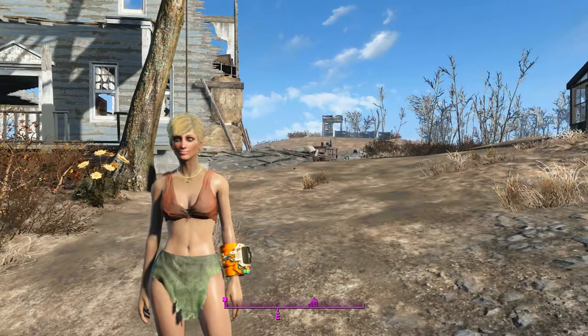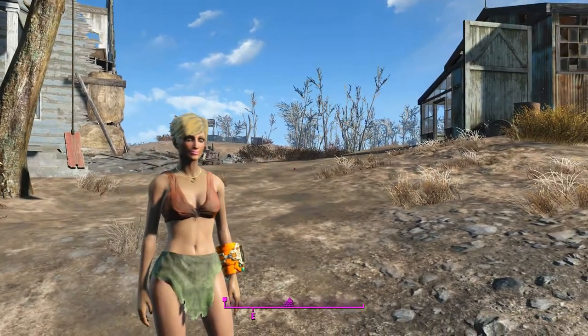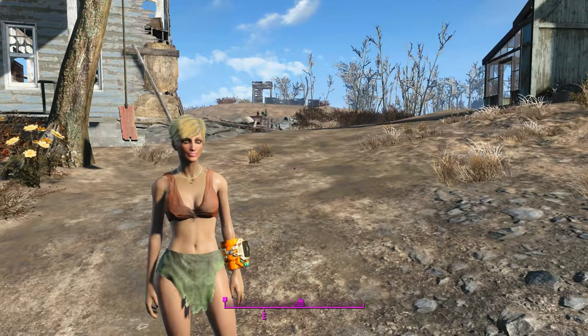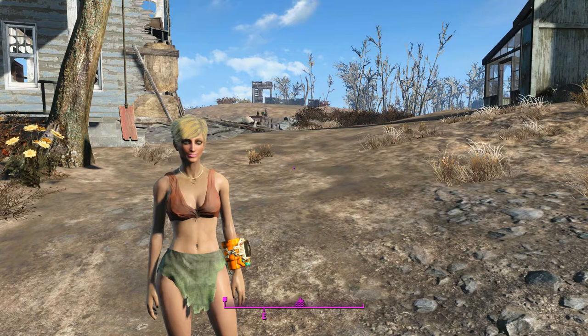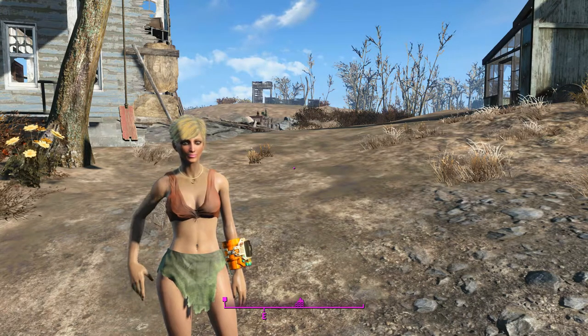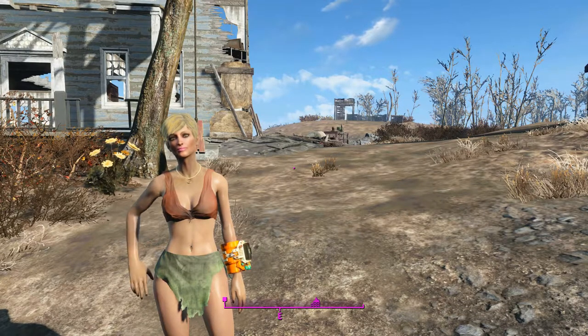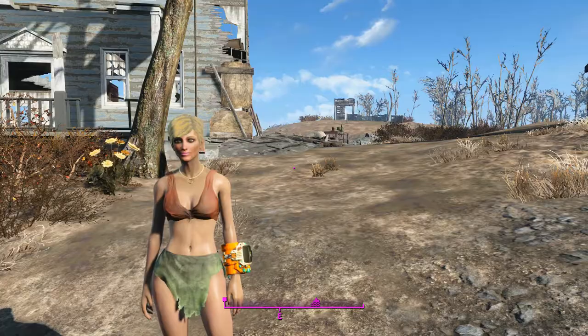G'day, this is Captain Noob, and this is going to be a little walkthrough of the questline attached to the Captain Cosmos thing. Apparently there's a weapon in this other than just the power armor, which I didn't know until recently. So I'm guessing I'll have to bite the bullet and buy this one and see what that's all about too.